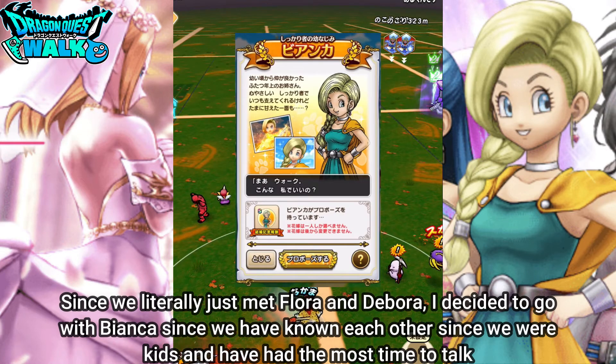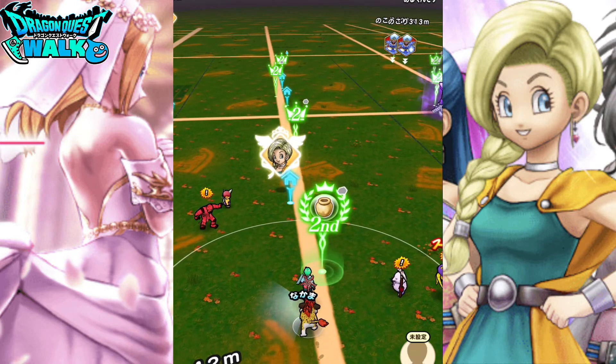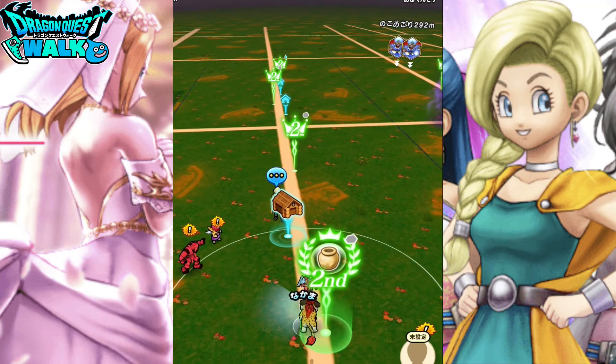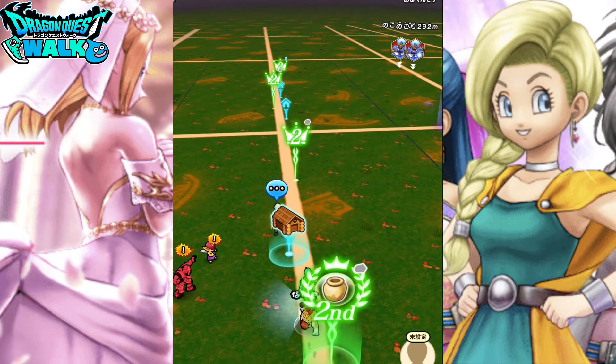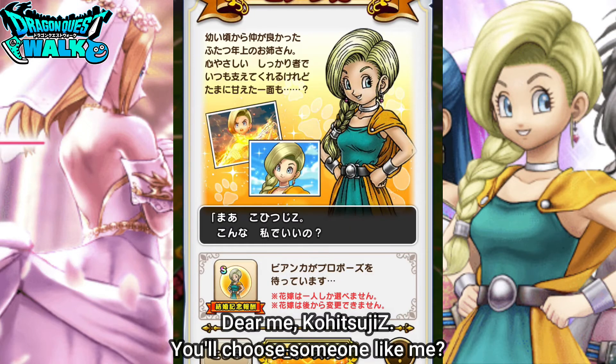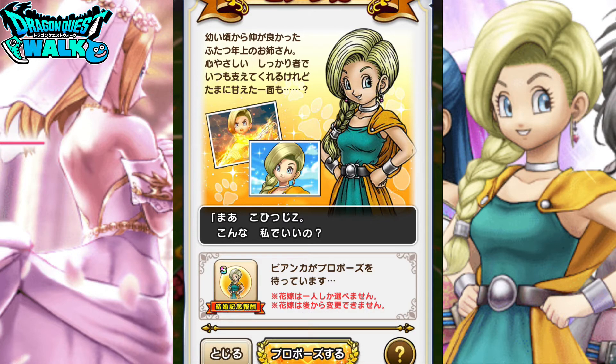Here I go with her. All I have to do is get close to her and she'll pop up in the field, and all I have to do is hit propose — like this here, tap on this — and I'm actually going to propose to Bianca.